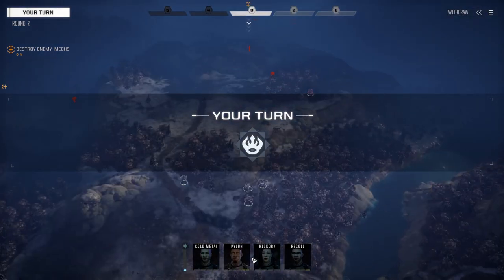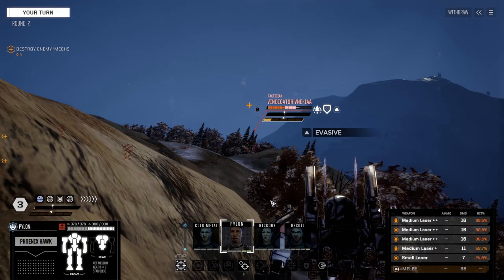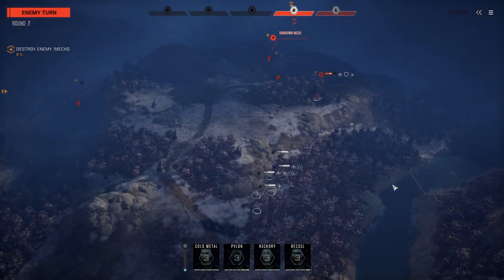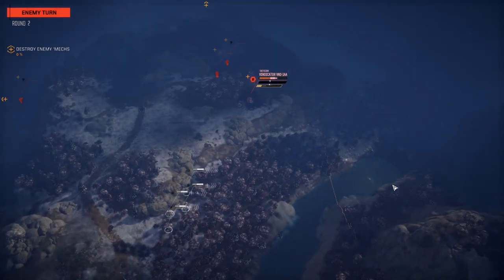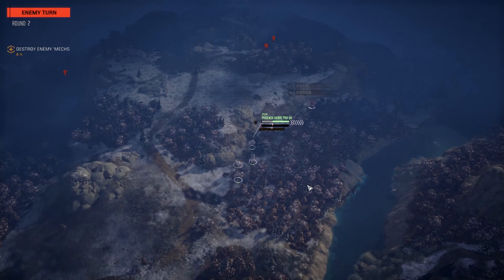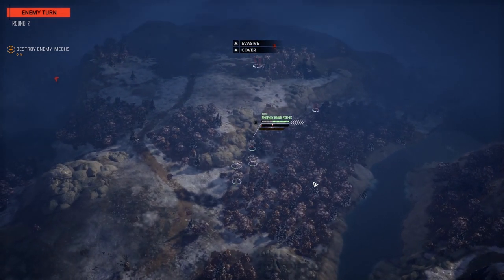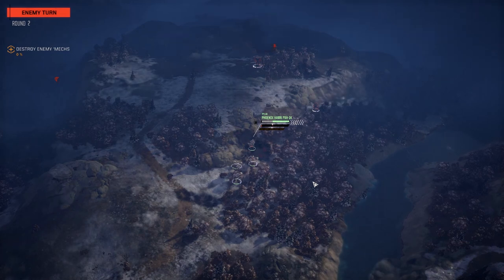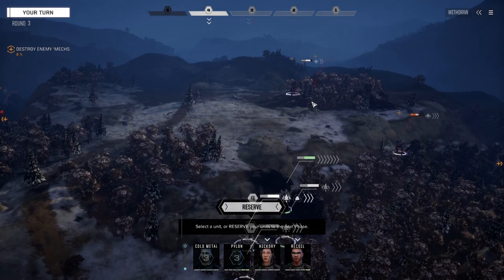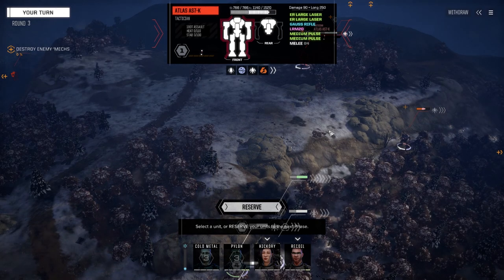It doesn't look like this guy's going down anytime soon. Let's move into here — better chance to hit now. Still really ineffectual but we got a couple of hits. So that's the heavy guy back there. The assault — oh god, it's an Atlas. I think this ridge is giving us enough cover from direct line of sight. He's got two ER larges, a Gauss rifle, and an LRM 20 — we've got to take this guy down fast and he's got lots of armor.